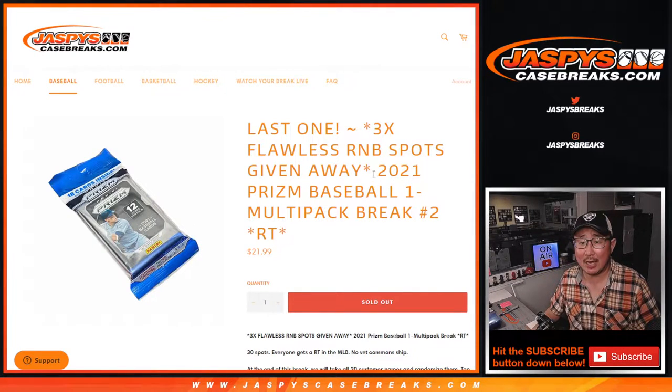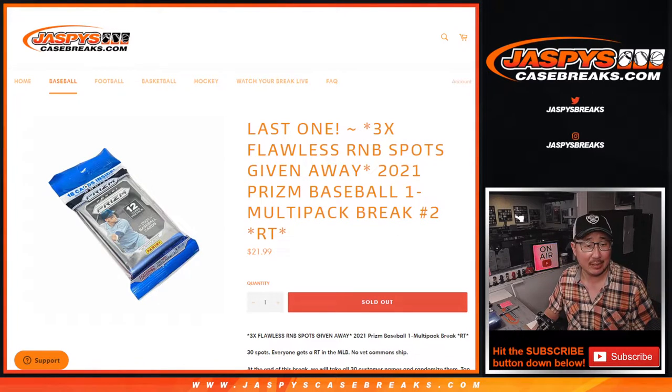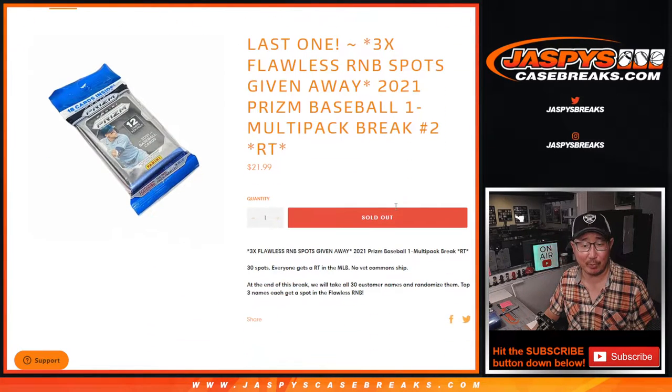Hi everyone, Joe for Jazby's Casebreaks.com, coming at you with 2021 PRISM Baseball Salopack Edition, Random Team Break No. 2. A little retail hanger pack edition, whatever you want to call those.